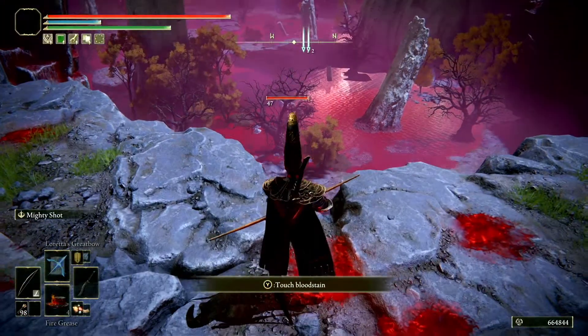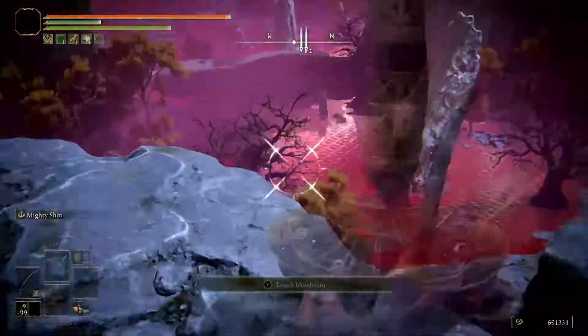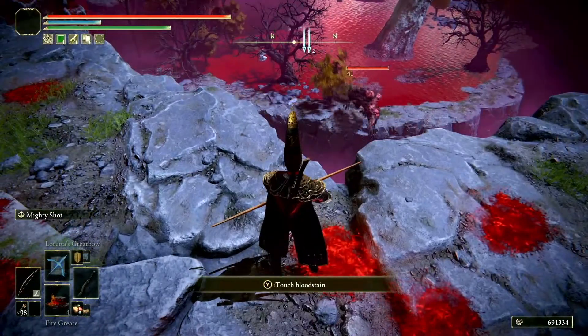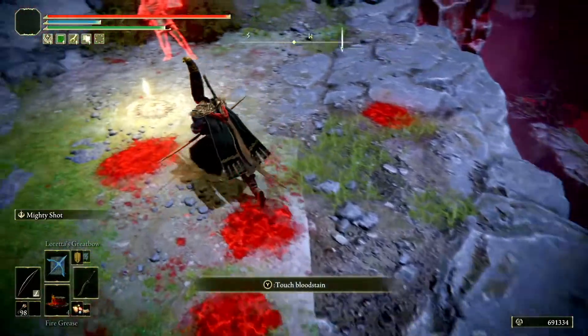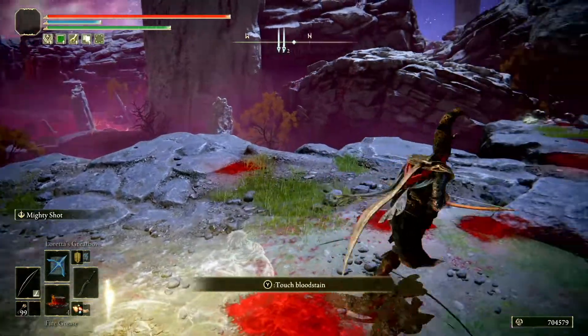Even sometimes if you don't hit it in the leg, it'll still fall. This has increased the amount of times the bird falls for me significantly. Ever since I started doing this, the bird has avoided falling maybe once or twice out of every 30 times. It really is that simple.